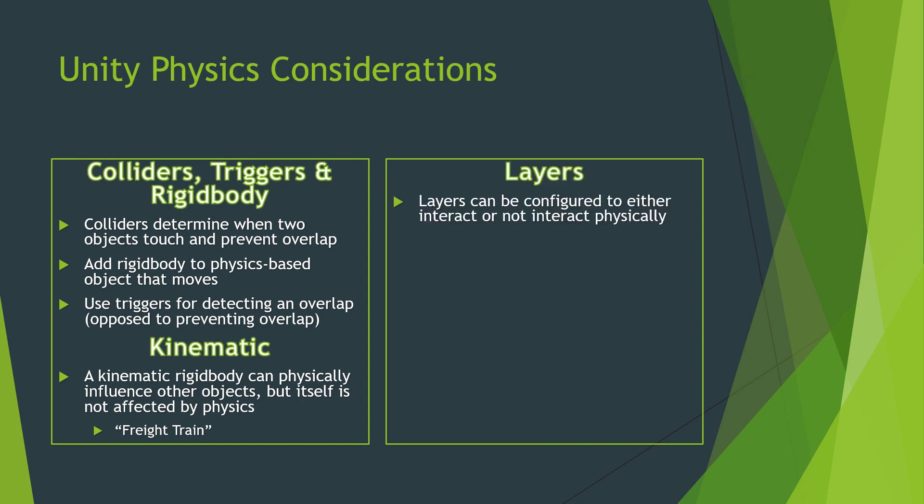In Unity, you can set up layers — there are layers already pre-set up but you can add more. You can configure layers to interact with other layers or not interact with other layers. If you put an object in one layer and another object in a different layer and configure them to not interact, they're not going to collide or set off triggers.